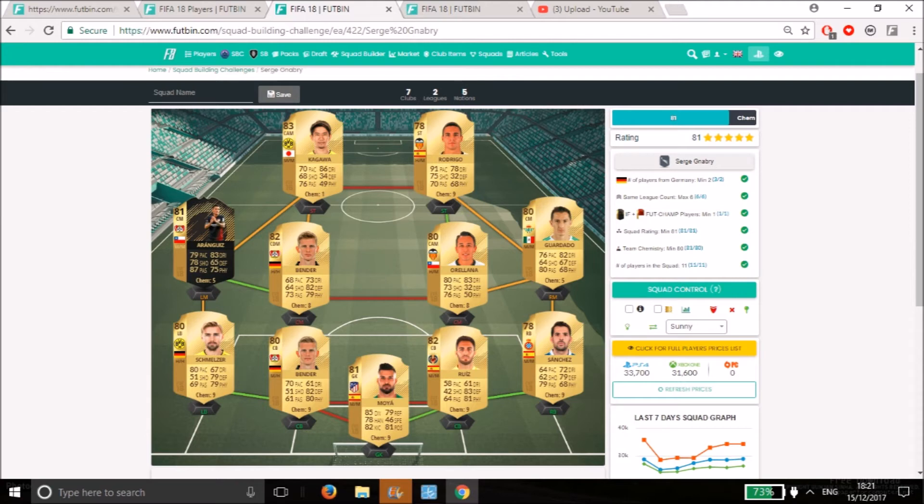We've gone with 83 Kagawa as our highest player, with Bender and Victor Ruiz as our 82s, and then Aranguis for the 81. If you can find a cheaper 81, go ahead and do so. Then you have some box-standard players around in the formation to get the rating — very easy to do.